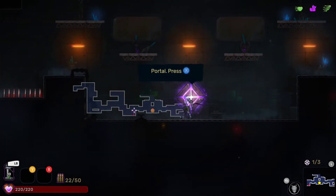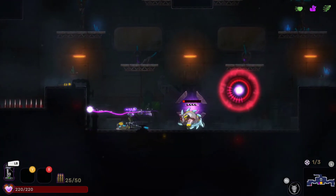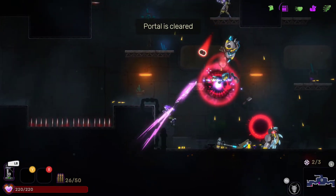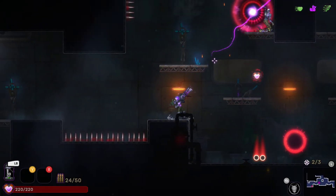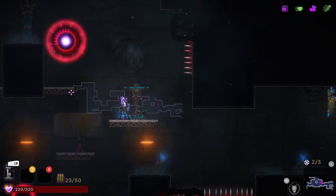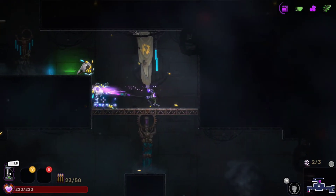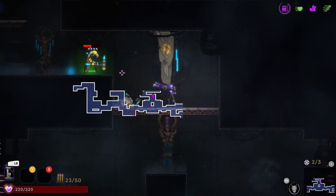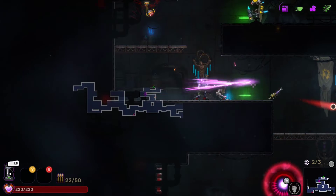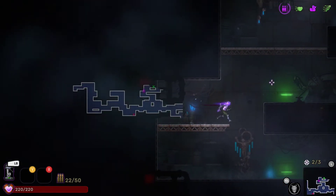Closing the map so we can see better. That was an easy portal — especially with my ricochet shot. Now which way? Going up — there's a path up there on both sides. I've got to make use of that dash more — you can go right through enemies without taking damage. Also, you can dash through projectiles and hazards without taking any damage, which is nice.